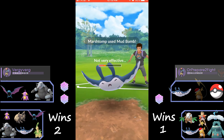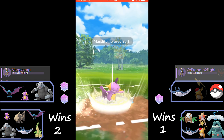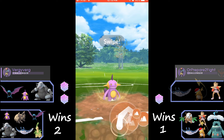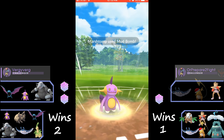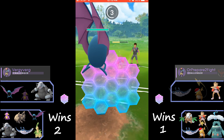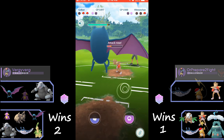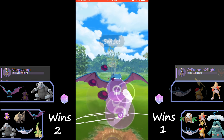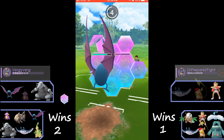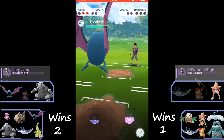He brings back in Mantine and we throw out a Mud Bomb there, which was not the best decision — it is resisted, might even be double resisted. Against Hitmonchan we throw out a Mud Bomb because we're about to go out and need to throw any damage we can at him hoping to get a shield. But we have Golbat in the back with two shields, so all we need to do is Wing Attack it down — we'll probably throw out a Poison Fang just to bait the shield.